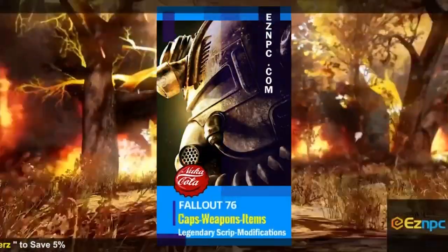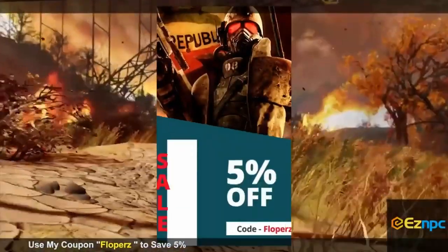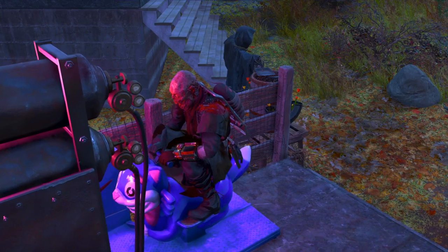If you're looking to buy some in-game items for Fallout 76, be sure to check out EasyNPC and use code 'floppers' for a 5% discount — links in the description. What's up everybody, my name is JJ Floppers.